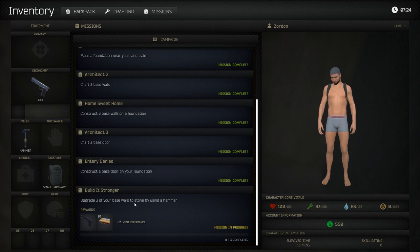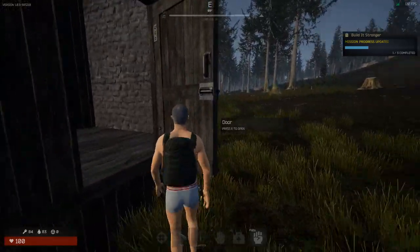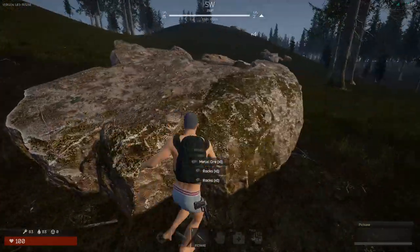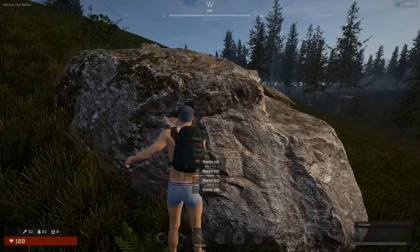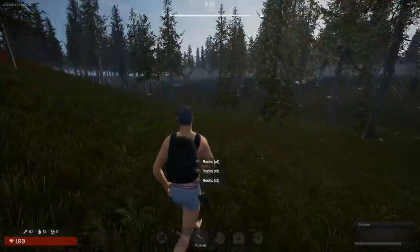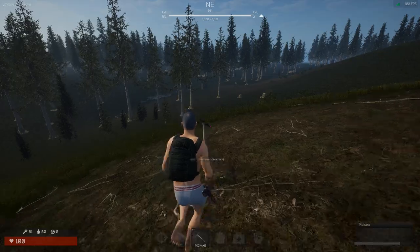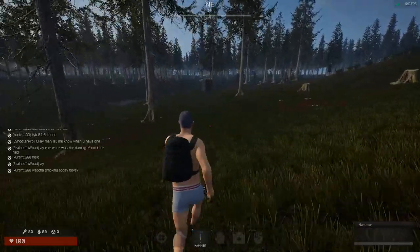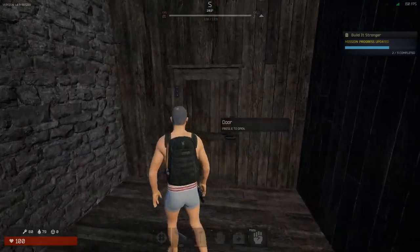Our last mission is to upgrade three of your base walls to stone by using a hammer. Take the hammer tool, right-click until you get to upgrade — that's one. We're going to have to mine some nodes here. Take a pickaxe and start mining. It is 40 stone per wall to upgrade with the hammer tool.